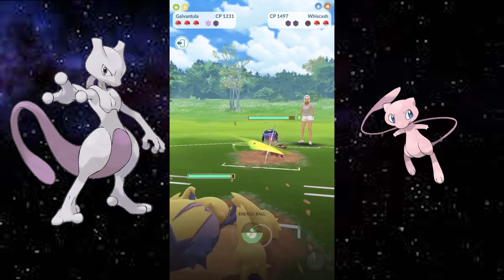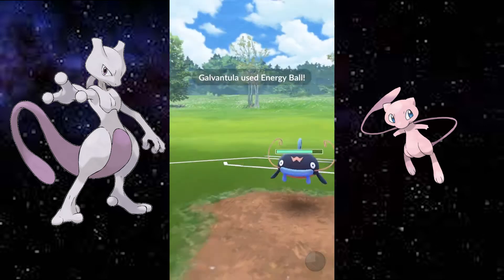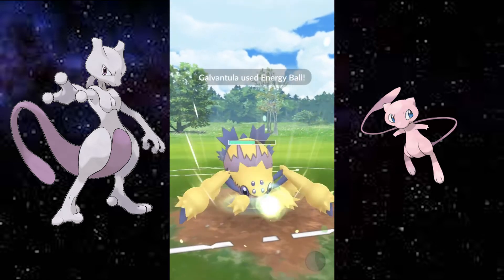Then he has Wishcash, which is even better. Wishcash is a ground and water type Pokemon, which means he's four times weak to grass - the same as Swampert. And so that went really well for me.